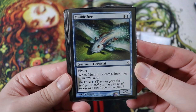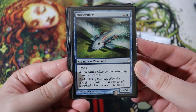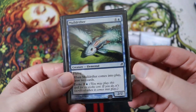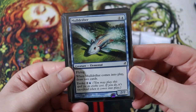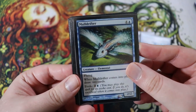Next up is Mulldrifter. It's a 2-2 flying elemental for four of any and a blue. When it enters the battlefield, draw two cards. And it has evoke of two of any and a blue, which means you play it for its evoke cost but then have to sacrifice it. So you can do that early on to just draw two cards, or you can play it for five, draw two cards, and then keep flickering it and drawing two cards every time you flicker it. Pretty sweet value engine.